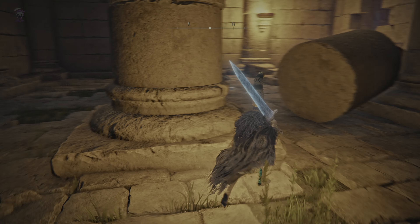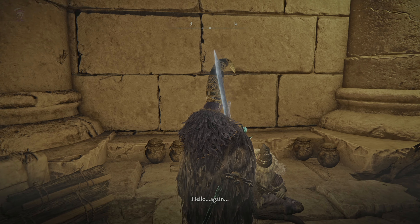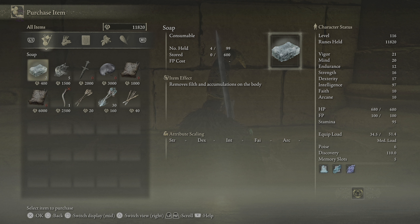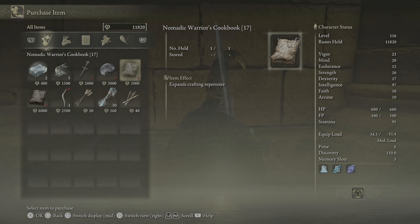You should be able to hear the music. Here he is. These are the items that he sells, and this is what we need — the Nomadic Warrior's Cookbook to make the oil pot. And he sells number 18 too.